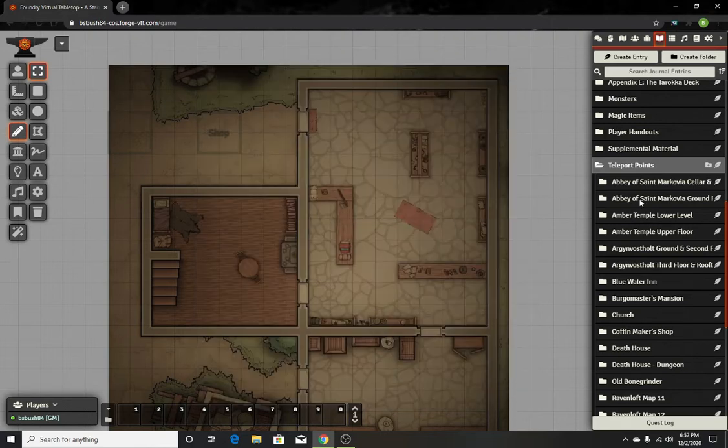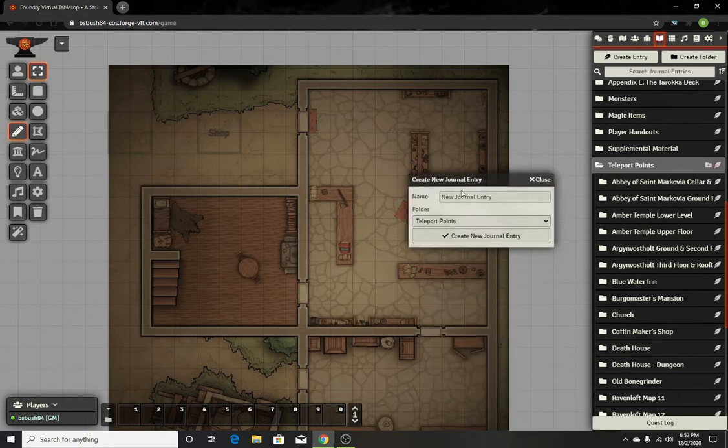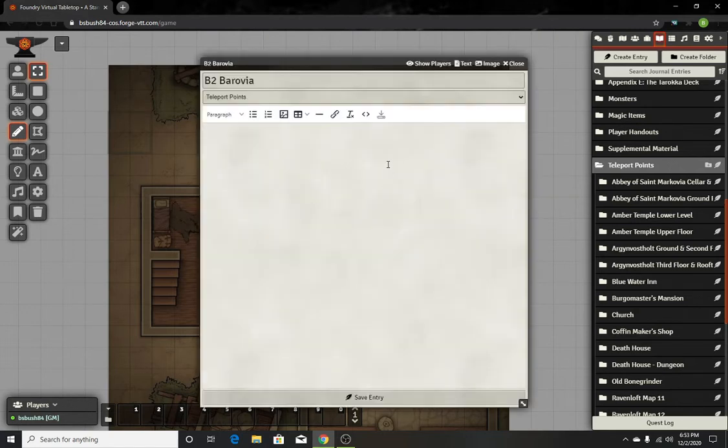Then we're gonna create another entry point that's gonna send us back to the village of Barovia. What I usually do for the second one — I'll just do something simple like 'V2 Barovia,' and then that way it's just back to Barovia, something easy and simple to remember. I'll just do 'teleport V2 Barovia.' That's all I'll do for that and then you're good.